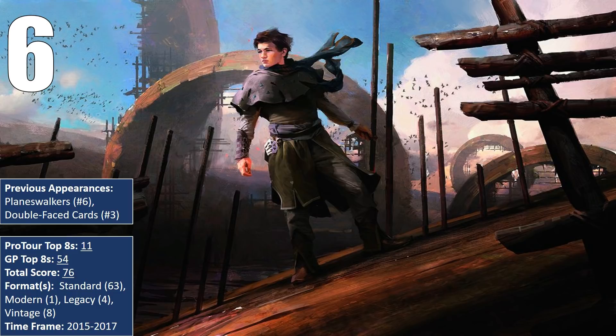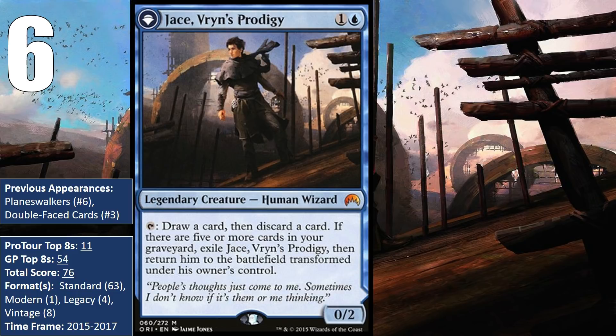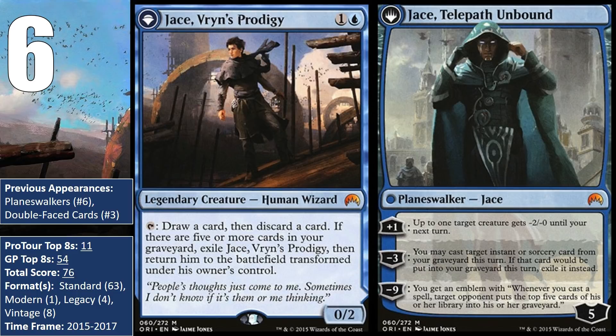At number 6, we have the only Planeswalker to make the list — Jace, Vryn's Prodigy, who transforms into Jace, Telepath Unbound. Famously a card that almost the entire community underrated, except for Luis Scott-Vargas, Jace Vryn's Prodigy quickly proved everyone wrong by being super powerful. People underrated just how quickly he could flip, especially when fetch lands were in Standard, and they also underrated his Planeswalker side. And by people, I'm including myself — I wasn't overly impressed with him either.